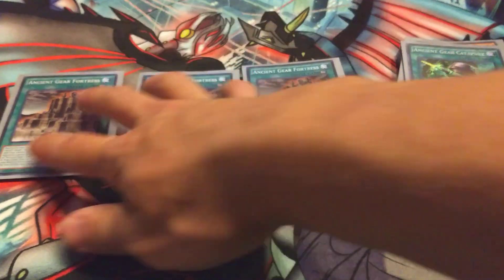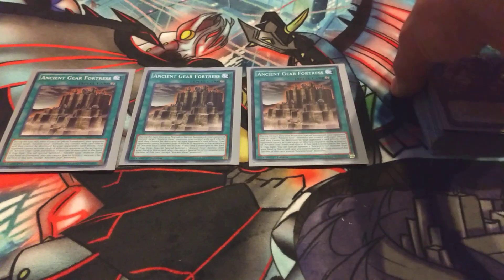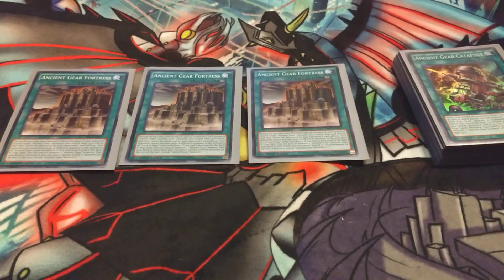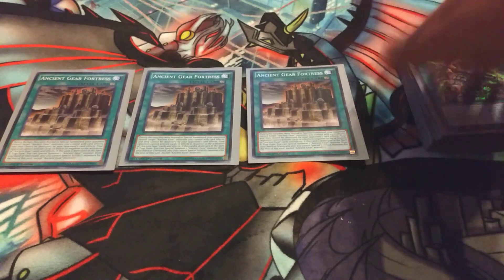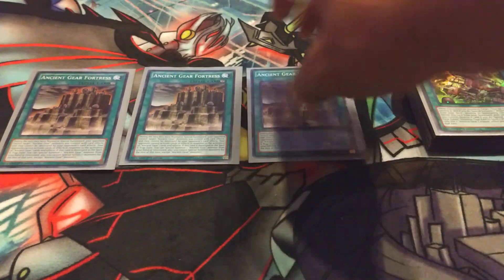Next, 3 Ancient Gear Fortress. This provides great protection for your Ancient Gear monsters, and if it's destroyed while in the Spell and Trap Zone, you can Special Summon an Ancient Gear from your hand or graveyard. It restricts you to Ancient Gears, so you can't summon Golem off of it, but it's still really useful.